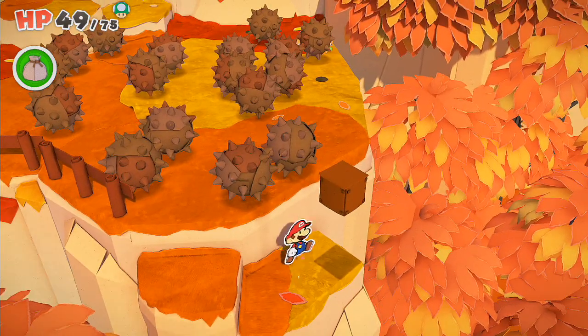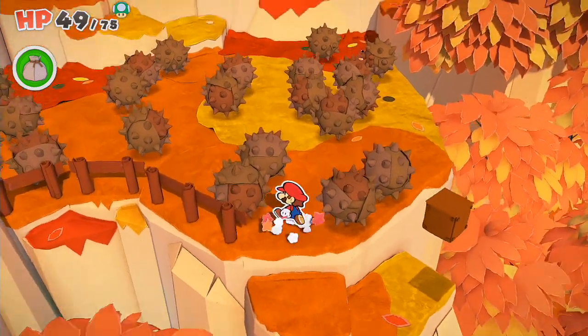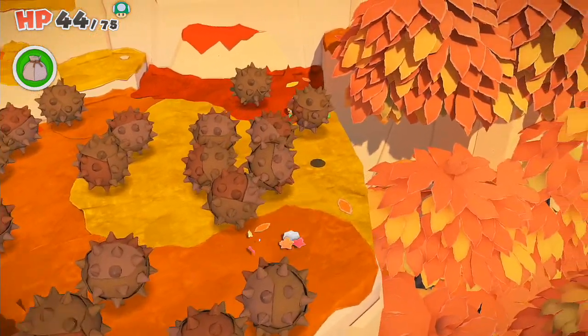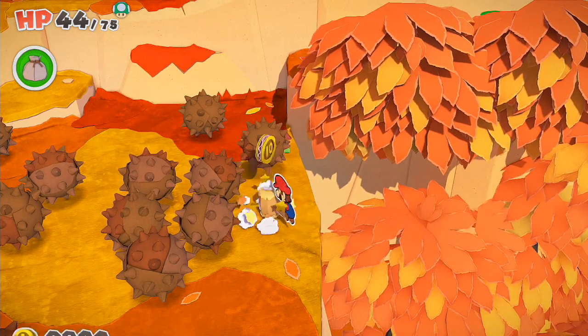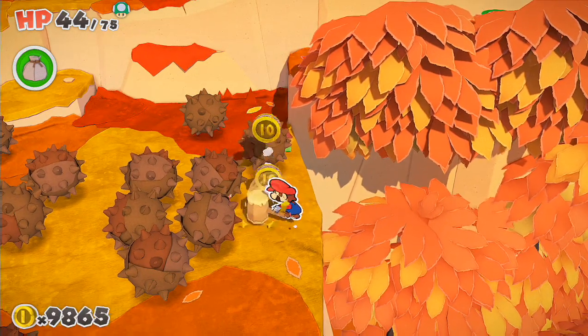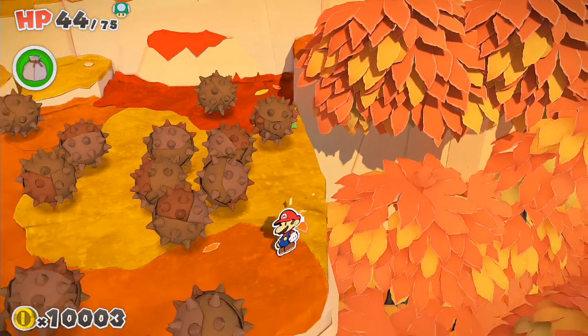Basically you got to outsmart him because he's not very fast if you watch him closely. So I'm going to go on the very far right side here since he's already there. He hasn't moved. But then I am going to go to the very far left side and try not to get hit, or it won't work. You might as well just reset if you get hit and go back.